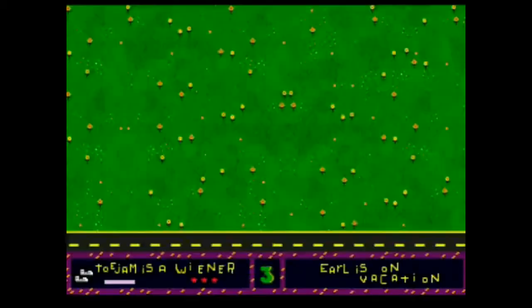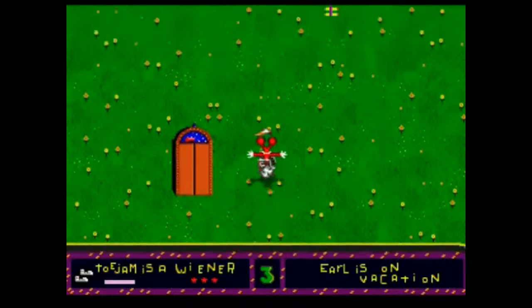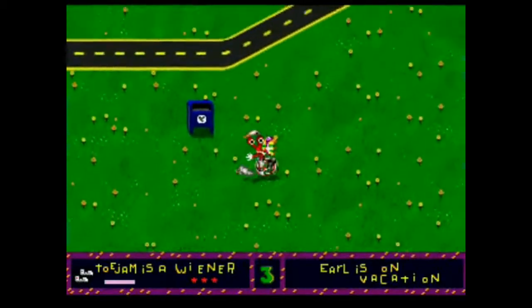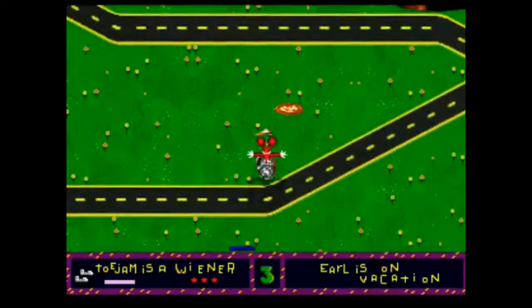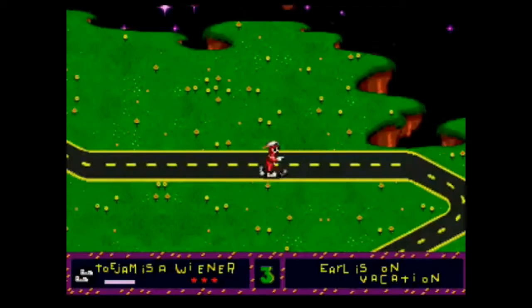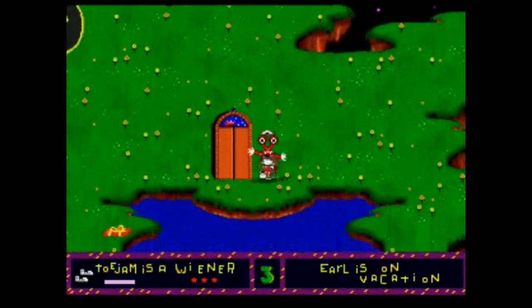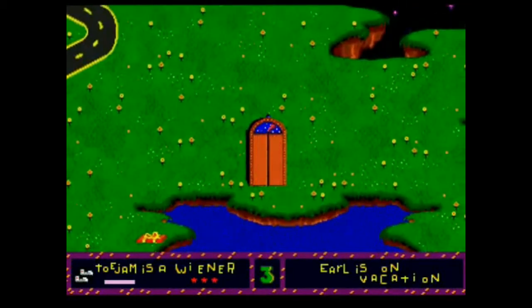ToeJam & Earl is not a game that can be easily categorized. Essentially it is a puzzle game as you try and find the path of your missing spacecraft. This game is wonderfully wacky and the graphics and design are beyond unique. The more you explore the larger the map becomes, and you find yourself against the most ludicrous looking alien enemies.